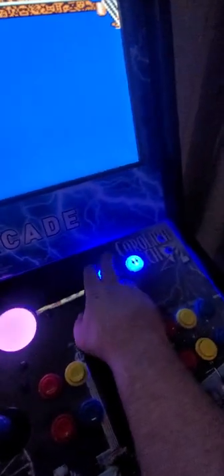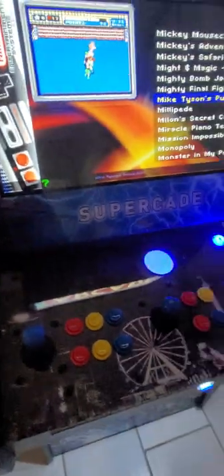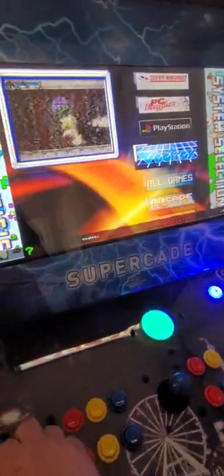Once again, any time you want to get out, we're just going to hold down Player One until it stops. We're back in the menu, so now we can just hit that top yellow button and start scrolling back to find anything we want to play.